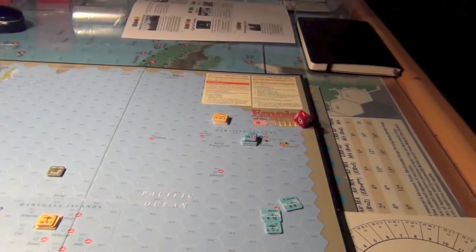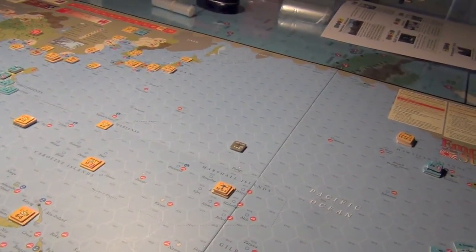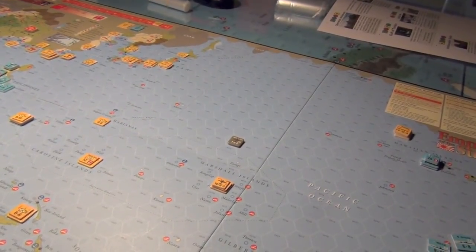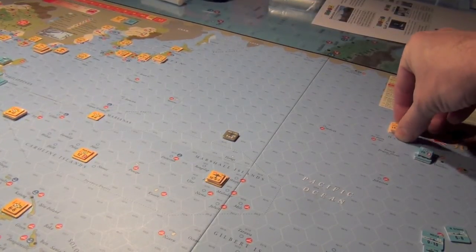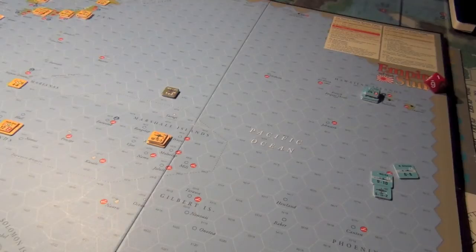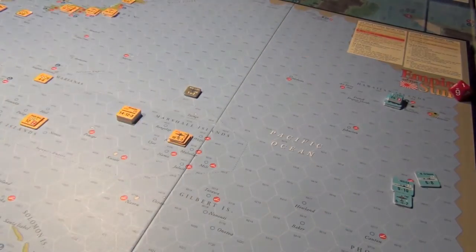The biggest choice you have at the beginning is where to send the Japanese carriers. Historically they went back to Japan — sending the pieces all the way back across the Pacific. My preference is to send the Japanese carriers to the Marshall Islands, because it gives you options about what you might do relative to Pearl Harbor. But the historical choice was back to Japan, ultimately, with the small sojourn of the Soryu and Hiryu and their escorts.